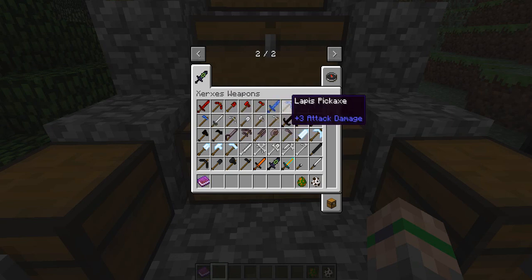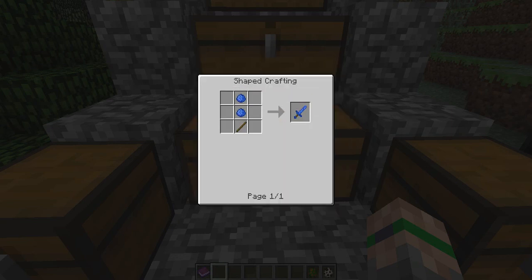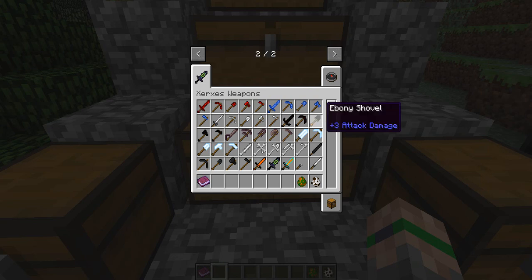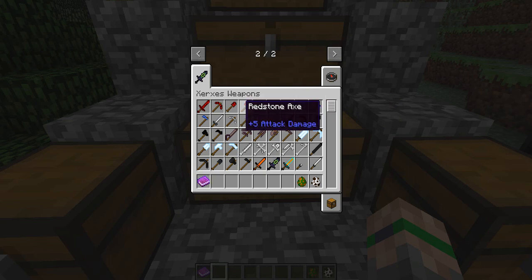Next we have the lapis items. These are made with lumps of lapis. You smelt a whole block of lapis — because you always get like four or five pieces of lapis when you break one block — and you will get lapis lumps, which you can make into weapons and items. These are more or less like iron, maybe slightly less — not quite as bad as stone.